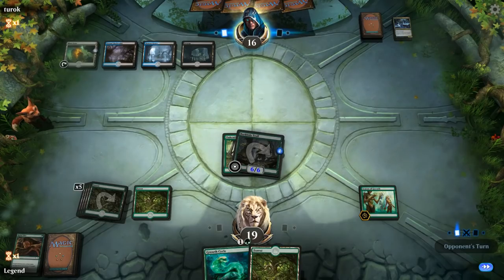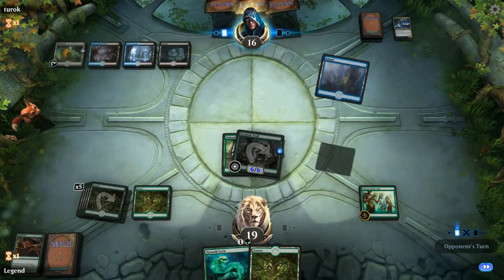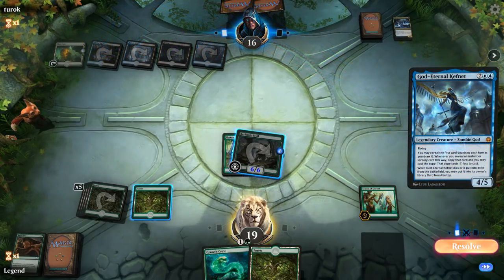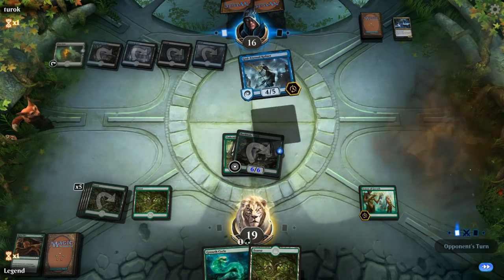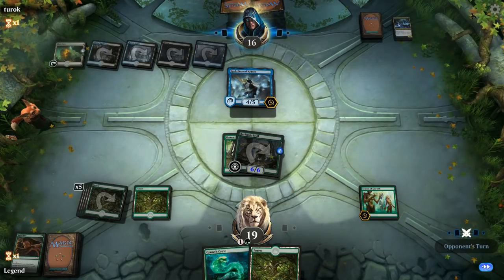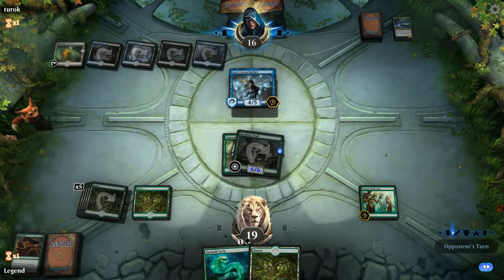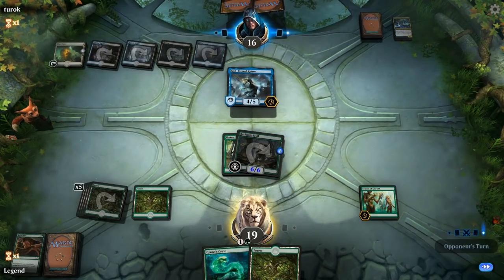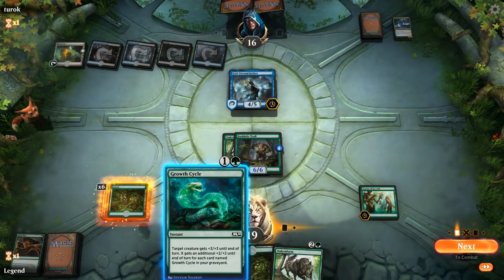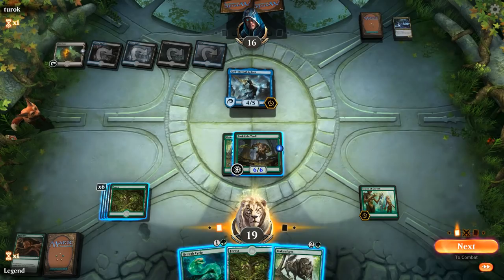We still have a pretty long way ahead of us — opponent's still at 16, so the Lich has bought quite a bit of time. There's land five so we might see a reanimation spell. Instead it's going to be God-Eternal Kefnet — a four-five flyer. I can still attack into it at least. We draw another Oaken Form, and this Growth Cycle is currently plus five plus five since there's one in the graveyard.